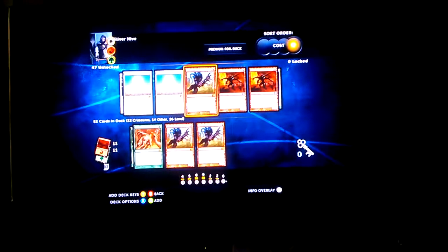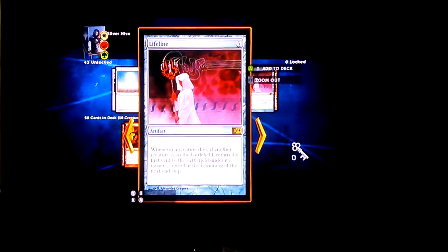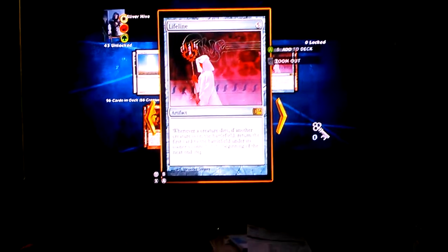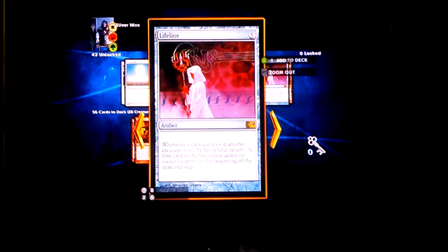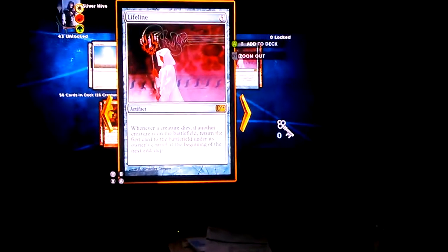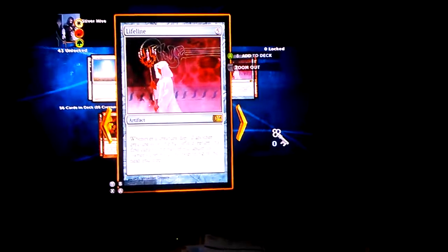For Thorncaster Sliver, I put all of them in. Red Lifeline I do not put in the deck — I suggest you don't either. Yes, it's a good card for when your creatures die and come back on the field, but it's a shared ability, meaning everybody benefits — even your opponent. So if you destroy something, it's going to come back out on the field next turn. Keep these out of your deck, in my opinion.